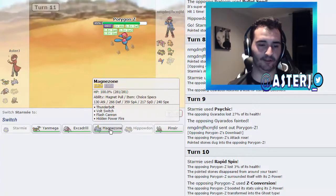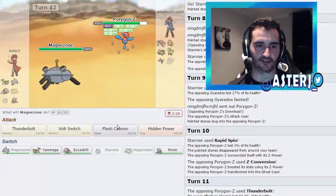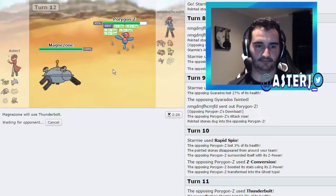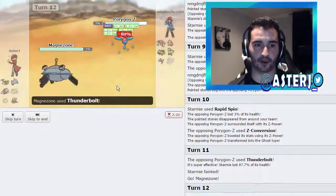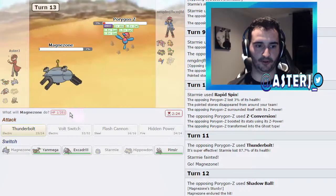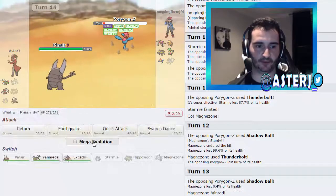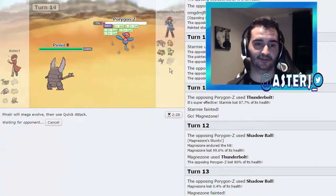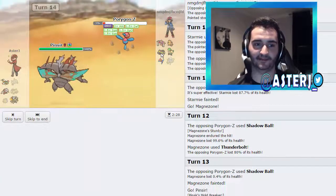I have no need for Starmie anymore. He has Specs Thunderbolt and Analytic — that puts him in Quick Attack range, so I think we go into Mag now and go for Thunderbolt. If he switches out into Hippo, I don't care. He goes for Shadow Ball, which knocks us down to Sturdy, but that puts him in range of Quick Attack. We go out into Pinsir and click Quick Attack. His Hippo sets up sand for me.